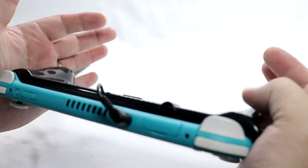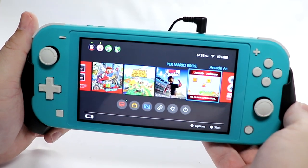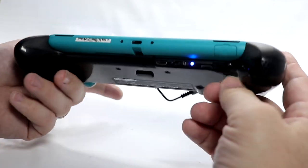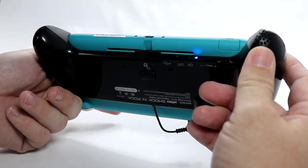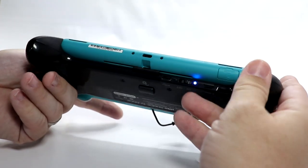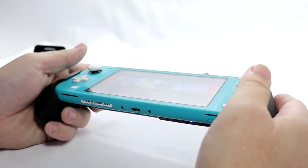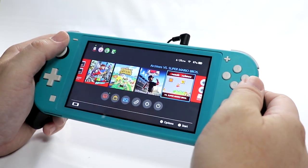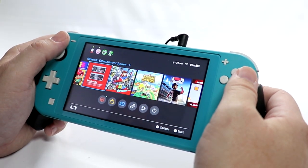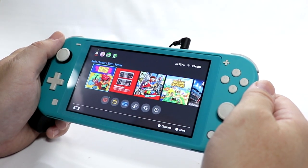This is too cool. It even gives you that rumble feature when you go back to the main menu. I didn't think I was going to like this as much as I do, but it's extremely comfortable. It's lightweight. It does exactly what it's supposed to do. The speakers leave a little bit to be desired — it's only one single mono speaker. You are losing the stereo output from the speakers on the system itself. But for $25, just for a grip, this is really, really good.